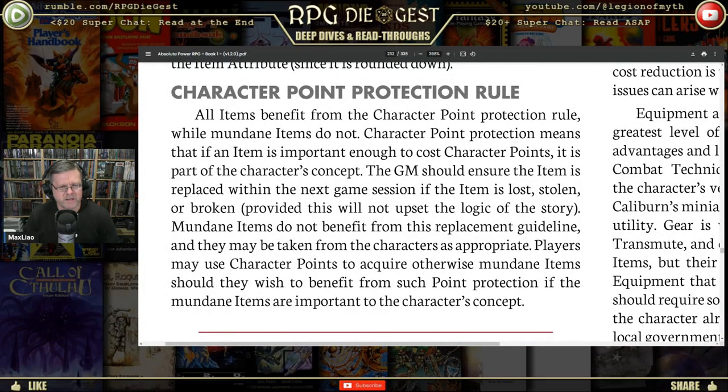All items benefit from the character point protection rule, while mundane items do not. Character point protection means that if an item is important enough to cost character points, it is part of the character's concept. The GM should ensure the item is replaced within the next game session if the item is lost, stolen, or broken — provided this will not upset the logic of the story. Mundane items do not benefit from this replacement guideline.